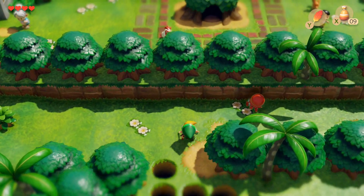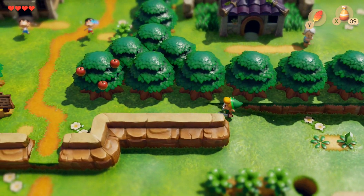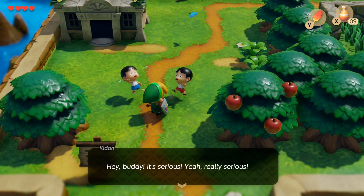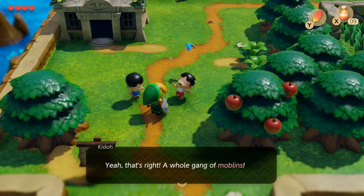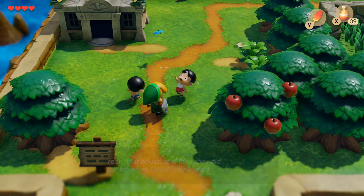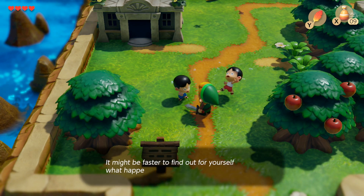Oh no, come on, man. Children are screaming. Hey, buddy, it's serious. Yeah, really serious. The moblins came to the village. That's right — a whole gang of moblins. They all went to the house — Bow Wow's house. It was a really bad scene with the moblins. It might be faster to find out for yourself what happened.